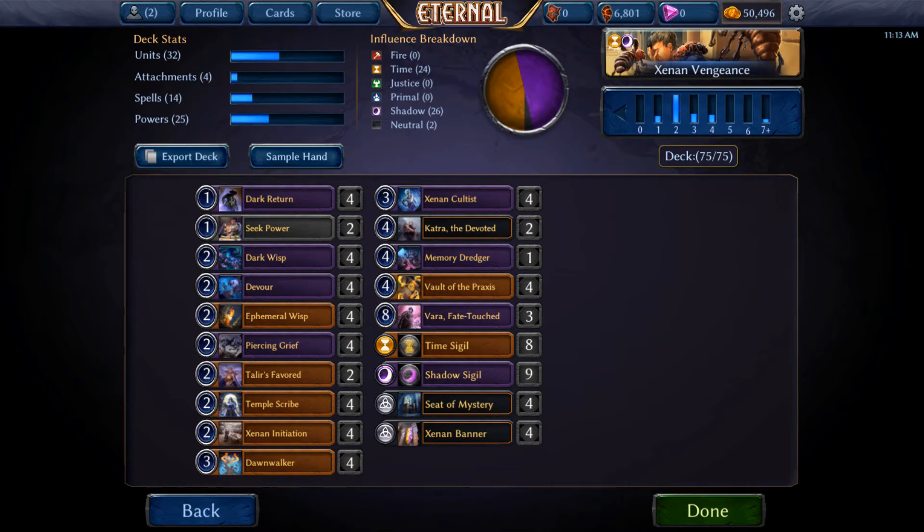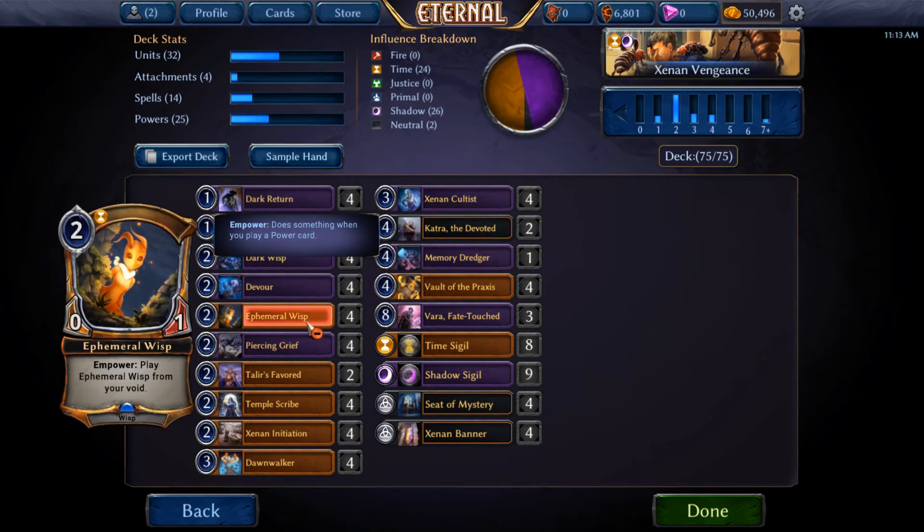So instead we focused on a much more focused, streamlined list. What we're trying to do is get a Zenon Cultist or a Catra — and Vara is certainly up there too. I might actually want to go to four Varas; I don't have a fourth but I've been really considering it. The deck wants you to get a Zenon Cultist or a Catra, and then use those to gain a lot of value off of graveyard shenanigans and life gain.